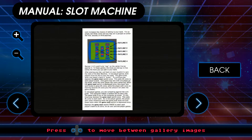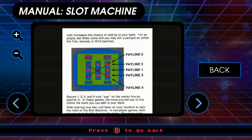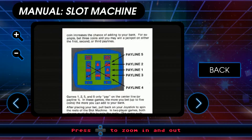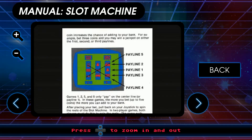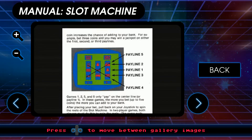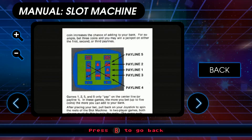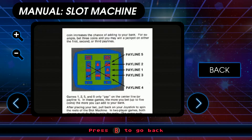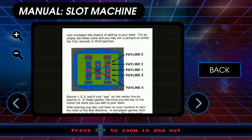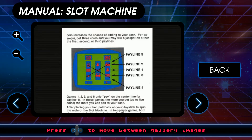Okay, so you can bet obviously. Pay line is what you call the thing that rotates and indicates what the thing is. Games 1, 2, and 5 only pay on the center line — that's normal, right? In these games, the more you bet, the more you can add to your bank. So games 3 and 4 pay on diagonals. Paying on 2, 3, 4, and 5 just seems weird to me. A lot of slots are digital now, so they're going back to this model I guess.